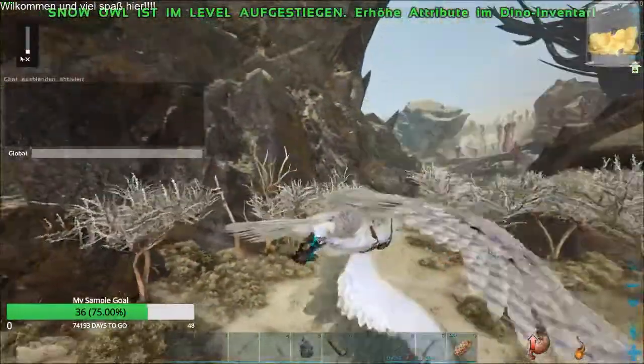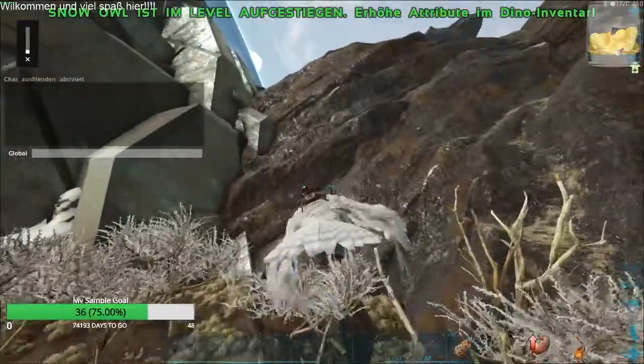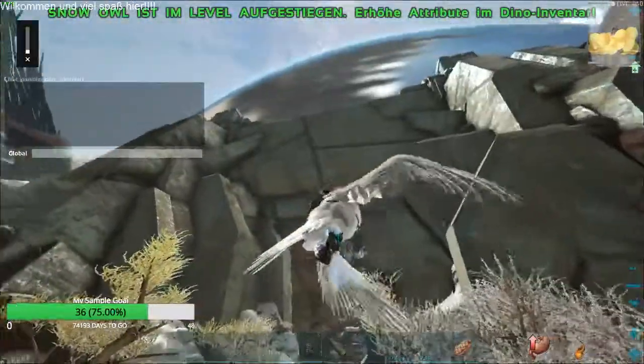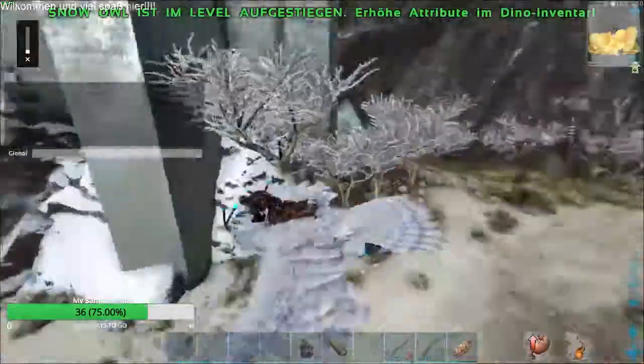Wir müssen unten entlang. Da wir hier die Klippe nur mit einem Trick runterreiten können, sollen wir runterreiten und kurz vor dem Boden das Reittier kurz abspringen lassen. Der Giganotosaurus ist natürlich jetzt ein bisschen ungünstig hier direkt vor dem Eingang.